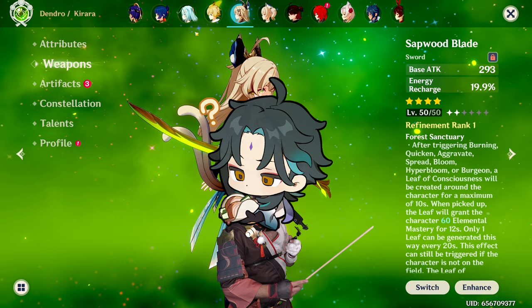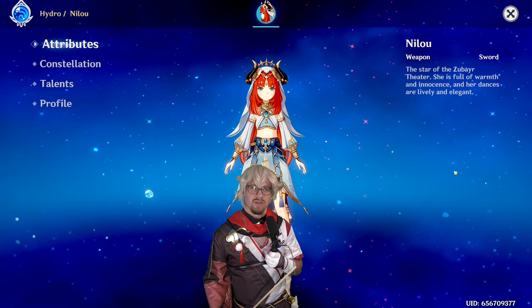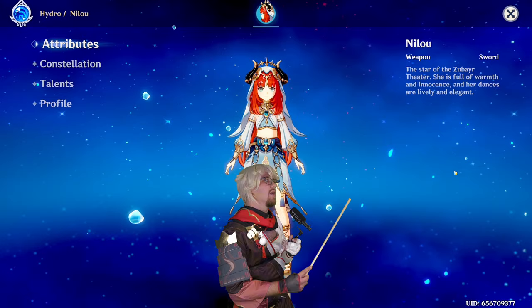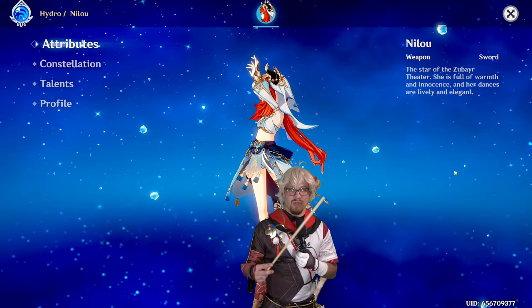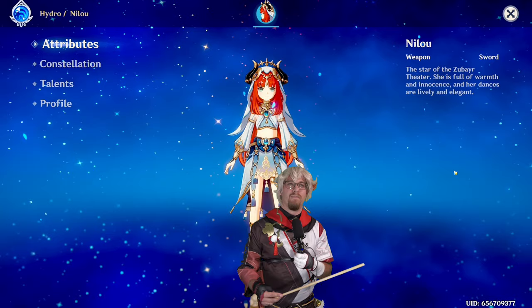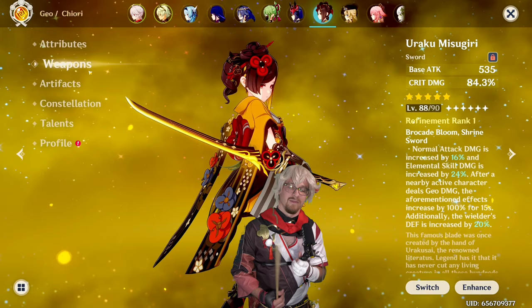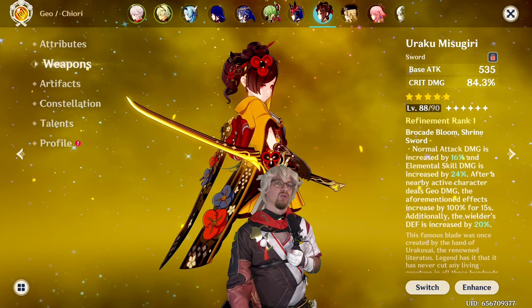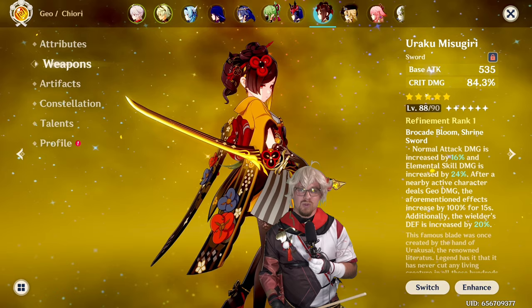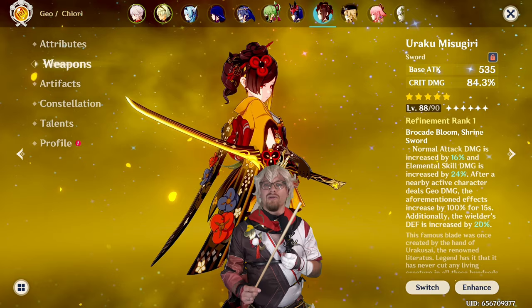Next is Nilou. This can work in one or two ways: if you want Nilou to be your on-field hydro driver in a Bountiful Core team, you can put this on her, especially if you don't have something like Key of Khaj-Nisut — she would be your on-field hydro driver creating the blooms, meaning you have to invest elemental mastery into her. The attack buff isn't going to be too helpful in a Bountiful Core, but the elemental mastery will. Also, if you throw it on her in a vape team where she's causing a forward vape, that can be pretty good because you want elemental mastery for vaporize. Lastly, Chiori and Albedo are going to be pretty much the same in this instance — while elemental mastery only helps increase shield strength and not necessarily the damage, having the buffing from Freedom Sworn can be good. You can cause the reactions if they are not in a mono geo team. If they're in a mono geo team, don't even think about it. Just food for thought.